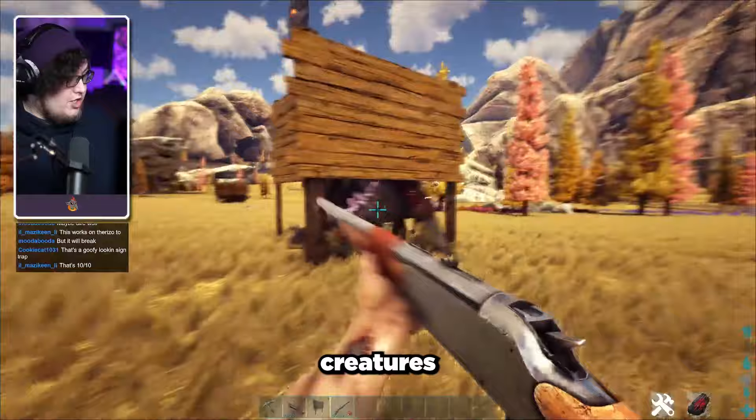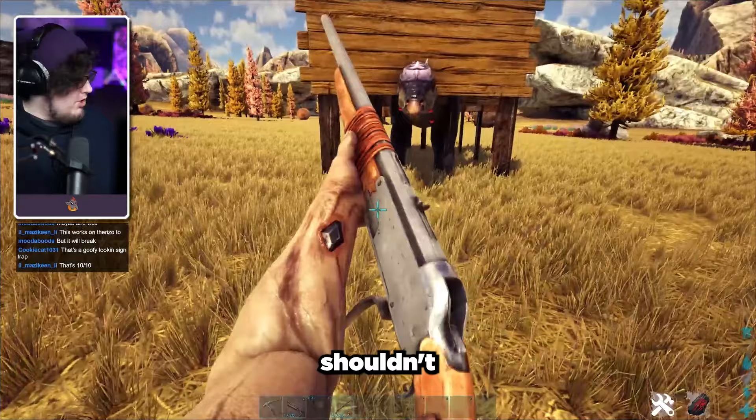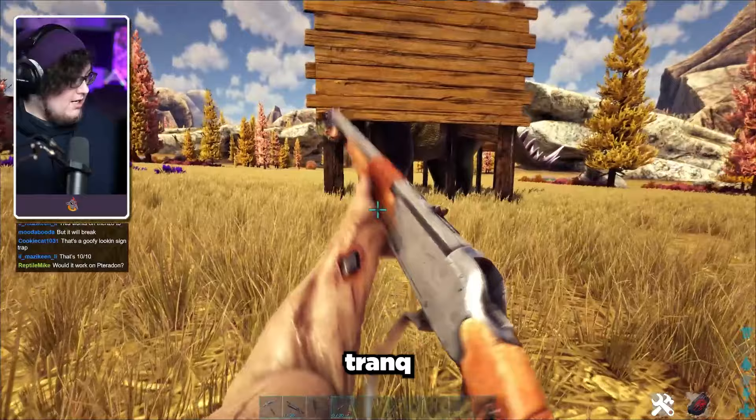This trap is also very useful for other medium-sized creatures like Trikes. Trikes are pretty scary starter tames because they do a lot of damage and don't give up the fight very easily, which is why you should trap them. Trikes can destroy wooden structures, but there shouldn't be much of an issue with knocking the Trike out before that happens, especially if you're using tranq arrows or tranq darts. This style of trap is used all the way into the late game, just not with billboards.